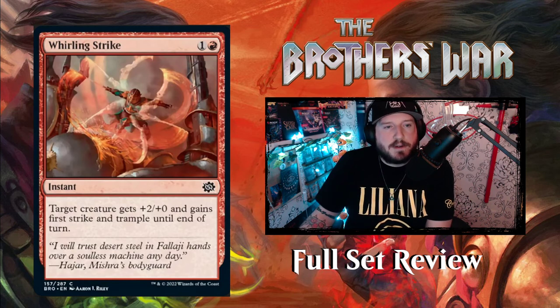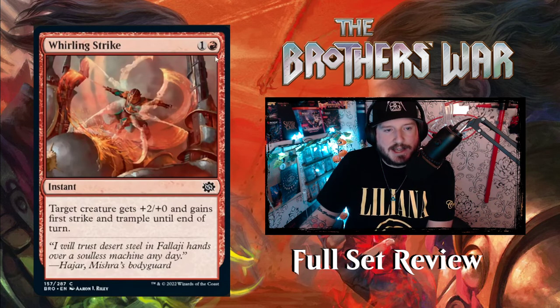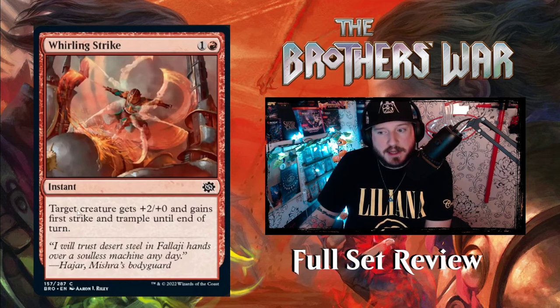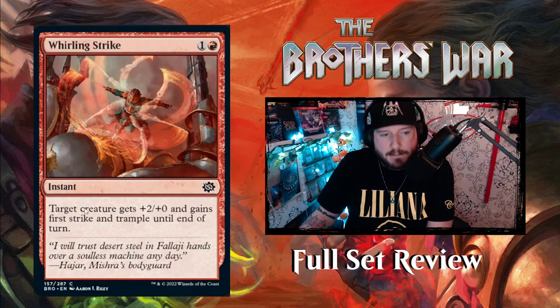Next up we have Whirring Strike — one and a red for an instant. Target creature gets plus two, plus zero and gains first strike and trample until end of turn. Not bad.